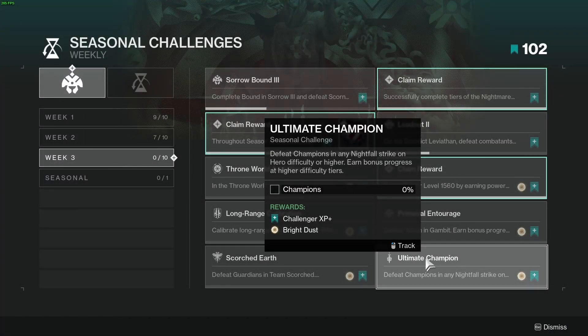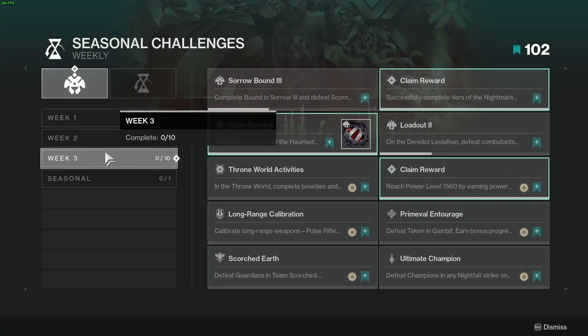Lastly, challenge number ten is Ultimate Champion — defeat champions at any nightfall strike on hero difficulty or higher. At higher difficulties you get more progress. And that's it for this video. If you found it helpful, a like would be appreciated. Thanks for watching.